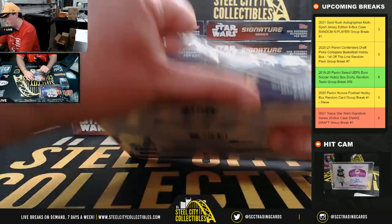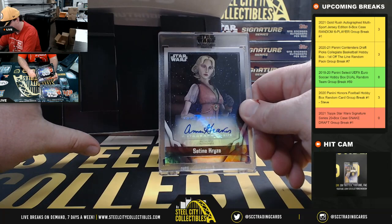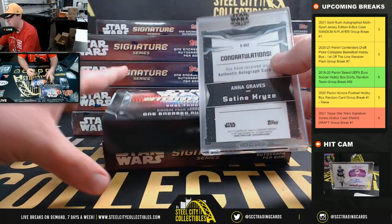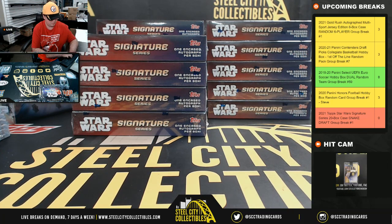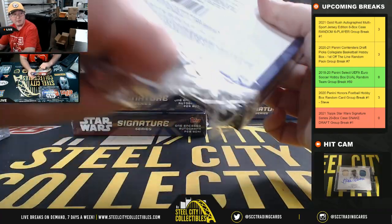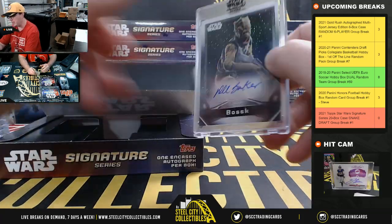Box number 6 is Satin Cries, and that is Anna Graves. Box number 7, I think that's D. Bradley Baker as Bossk.